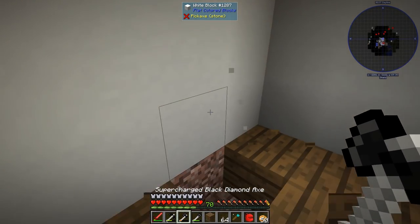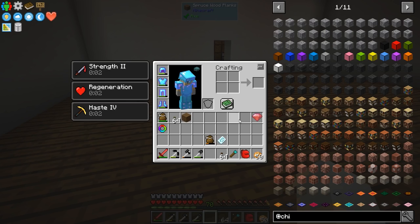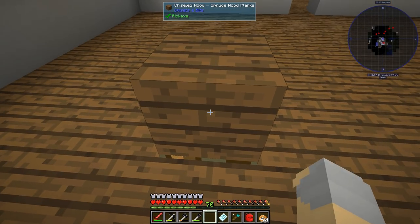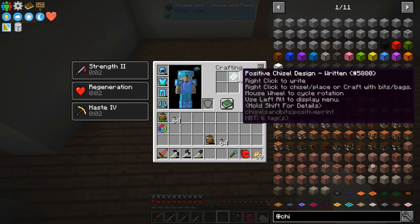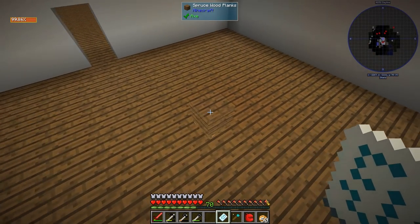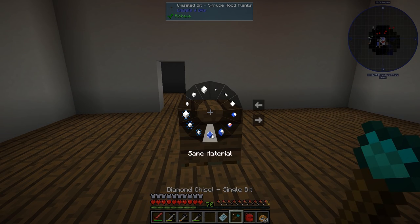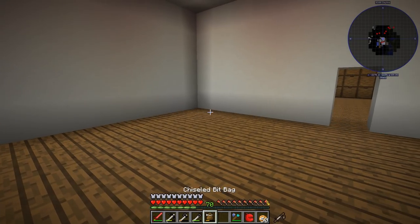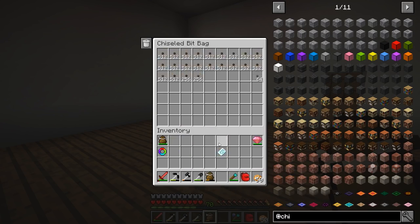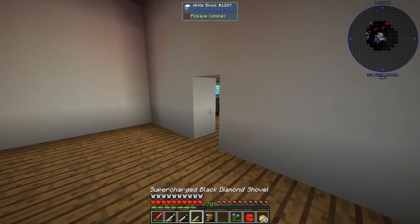We've got this beautiful Chisels and Bits hidden light source — it works just like that. You can't see the glowstone because it's hidden underneath, and it provides a fairly simple way to do it. You can take this, put it down, grab a chisel design, right-click, and now you can replace anything with it. I've spammed those kind of all around the house, so we now have the whole thing lit up without torch spam — and that's wonderful.